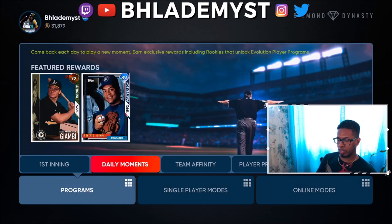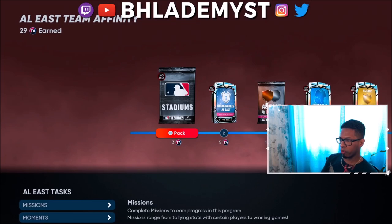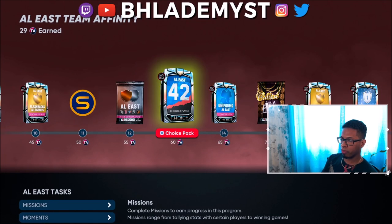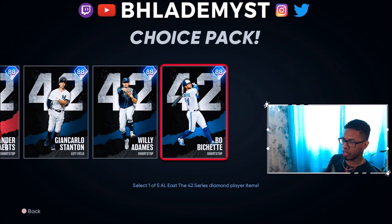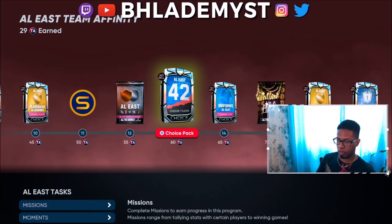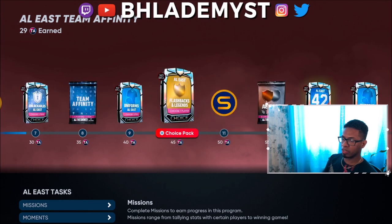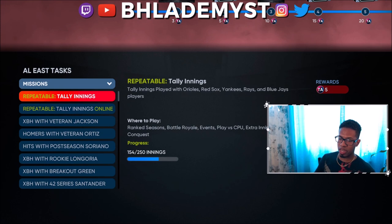Team affinity is a program — the 42 series program — where each team within a division has a selected player to represent them in the 42 series. They are all 88 overalls and have amazing attributes to start off the game with, especially if you are a no-money-spent account. They are all free to get, you are not able to sell them, and the way you get them is through various tasks.